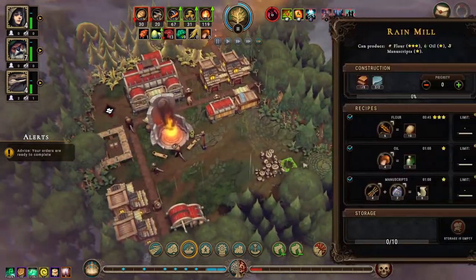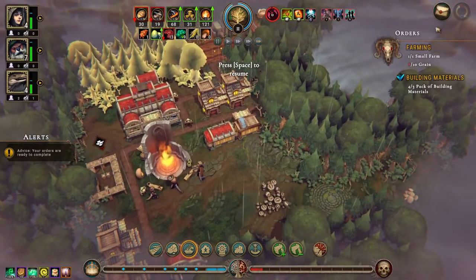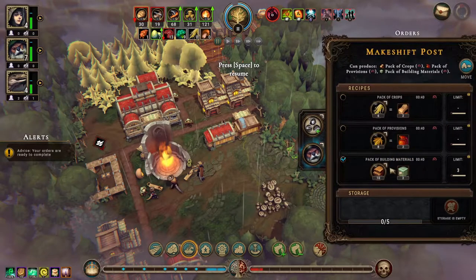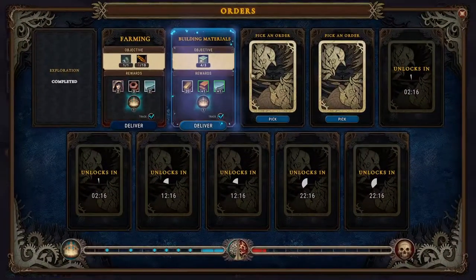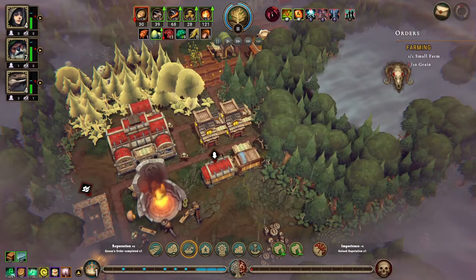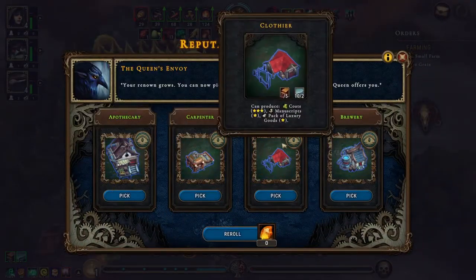This is done, so we should have... we have done the building materials. This can be turned off, you can go out, and we can deliver this — which is great. We've almost got the last one as well. Clothier for sure — we need coats.